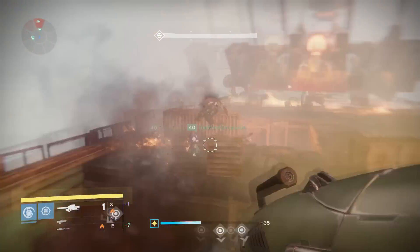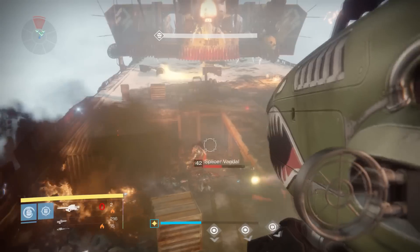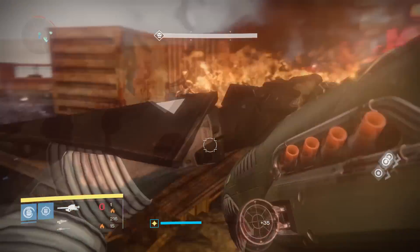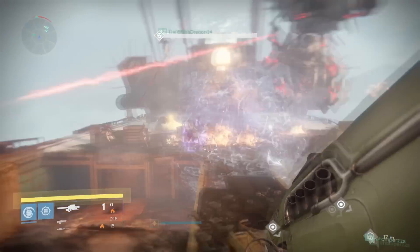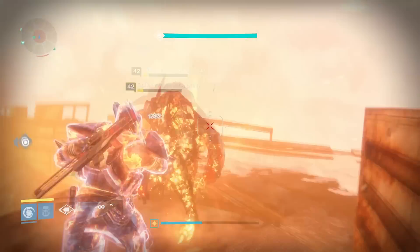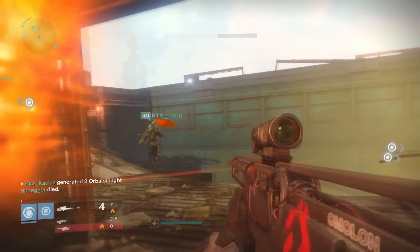Yes, it is a bit of a drawback that it doesn't do enough damage to kill one of the yellow health Captains in a single shot, but it makes up for it by killing everything else. So overall, in the Siege Engine Encounter, I would have to say another 7 out of 10 — definitely above average. Very impressed with how good it dealt with adds in this encounter. And again, you have situations like when the Skiffs are dropping adds onto the same area, where lighting that area on fire with the Napalm is very, very effective.